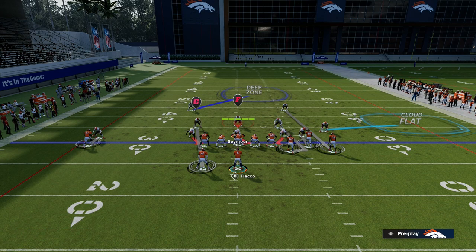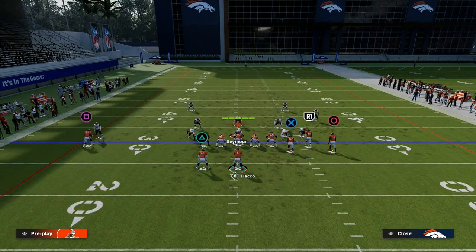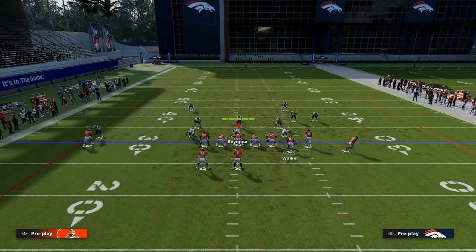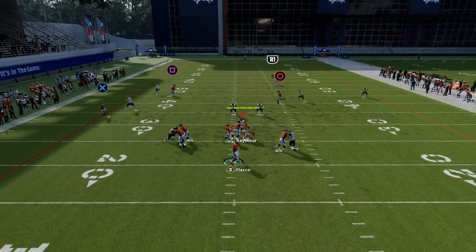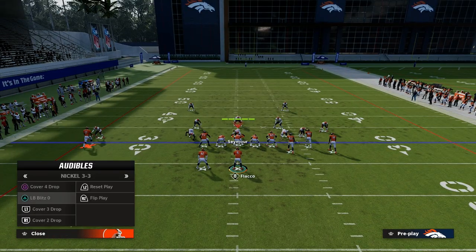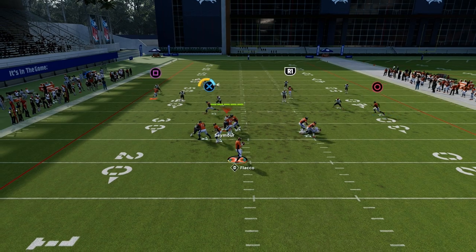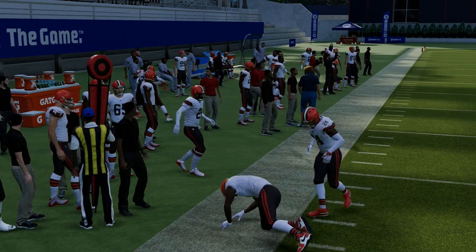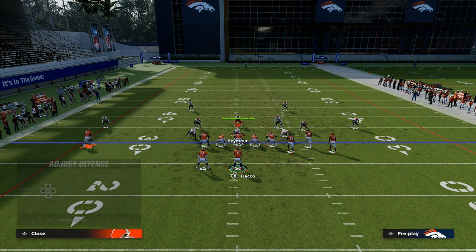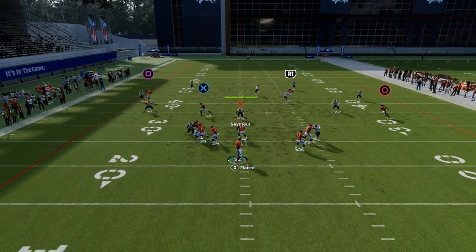We're also seeing a lot of 30-yard cloud on the bunch side this year to combat what people can do, along with bracketing concepts on the backside — very popular in this year's game. If we're running any kind of zone, this is one of the best ways to attack it, because if they're not playing hard flats, that route is going to get wide open every single time. Even if they're playing cover two, we have to have double flats honoring the flats on both sides, because you can attack the flats quickly on both sides, and then also attack that route right there.